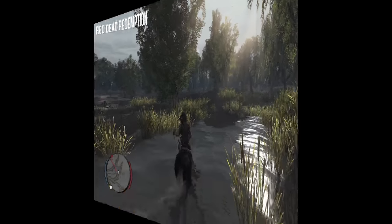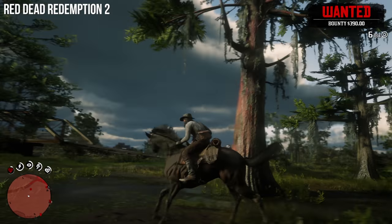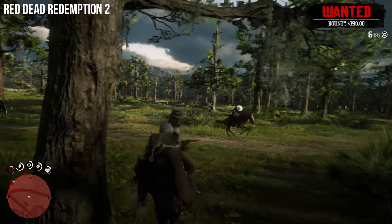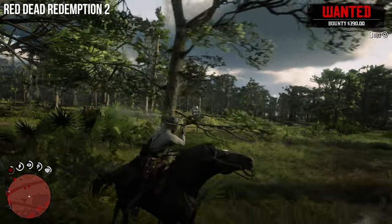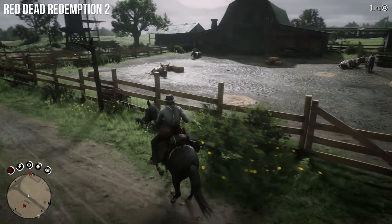The release of Red Dead Redemption 2, which is set in 1899 — 12 years before the first game — offers a fascinating snapshot of America at an even earlier time. It's a period where outlaw culture, the bandits and the highwaymen, is still in full force, and settlements are in a process of growth.